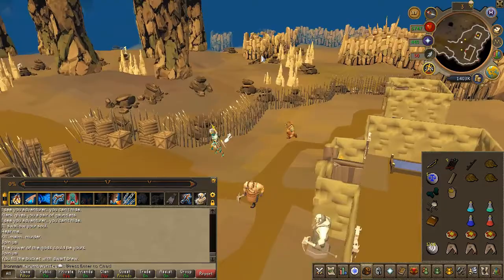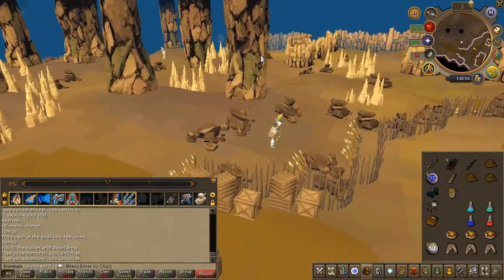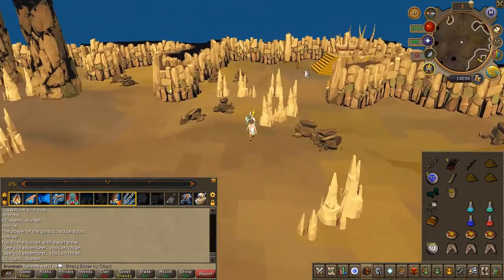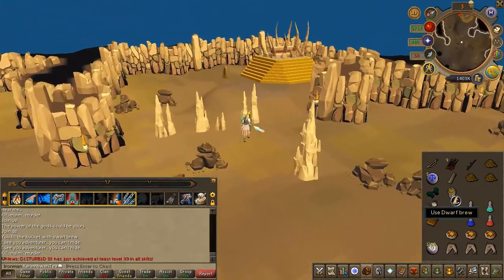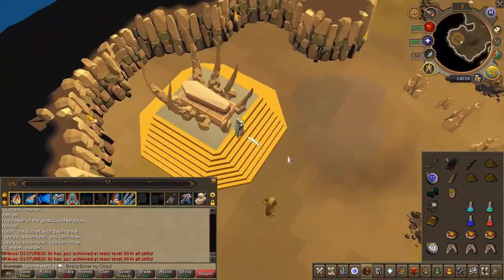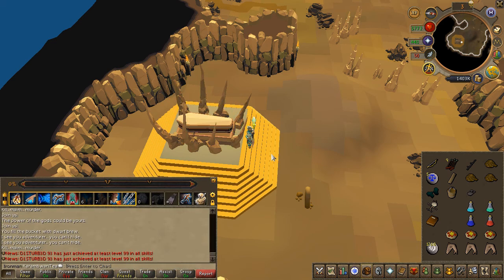Head all the way to the east-south side of this room and you'll find a tomb. Use the dwarven brew on the tomb, light it, then click on it to obtain ashes. Go ahead and use those ashes on the doll.